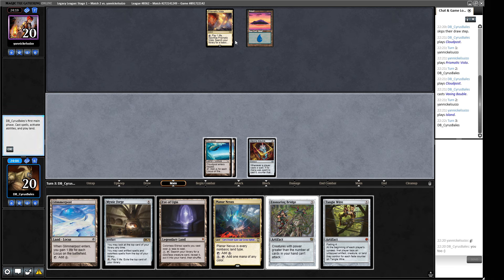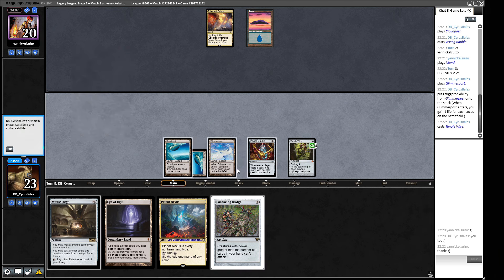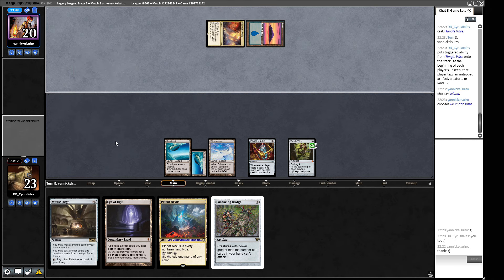Do I think we're looking at some kind of control deck? A good old-fashioned Counterspell. We could try and get them with the Wire and keep them tapped out so that we can resolve our Mystic Forge. Let's get some life. We could play out the Ensnaring Bridge as another permanent to tap to our Tangle Wire, but we don't need to do that — we'll just tap these three and still have nine mana next turn. This is just to try and tap our opponent out of their next turn so that we can resolve stuff through things like Counterspell. Good old-fashioned Tangle Wire — we're not cracking this Bauble because we're doing all this so we can actually resolve our spells.